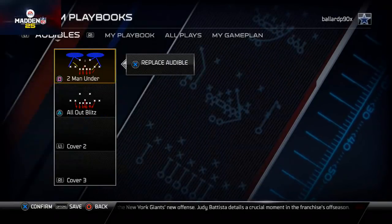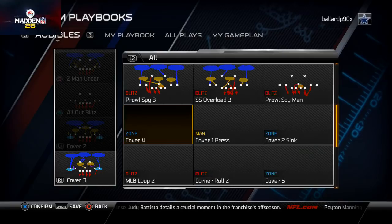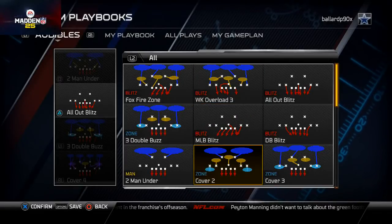Dime normal — this is where I set up my coverage defenses similar to dime flat. I'll put the cover four in here, the three double buzz, the cover two, and the two men under.